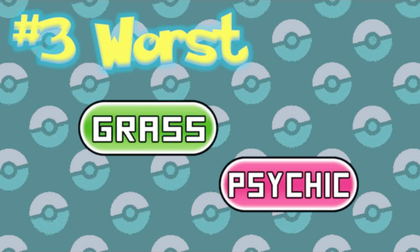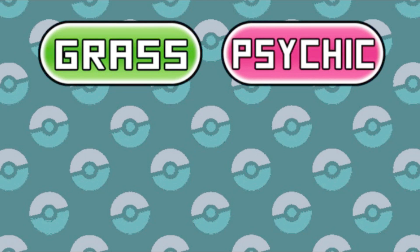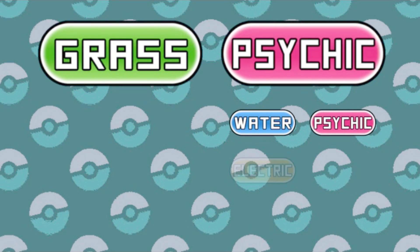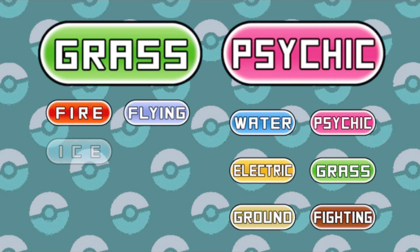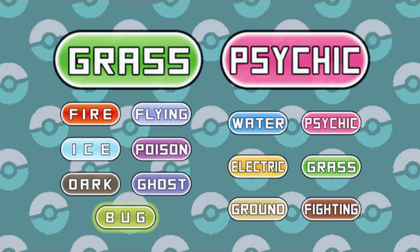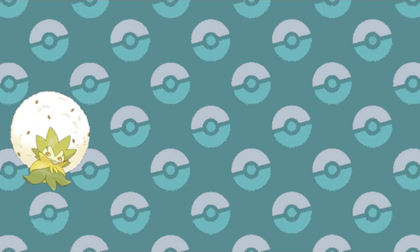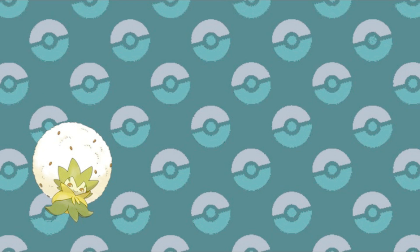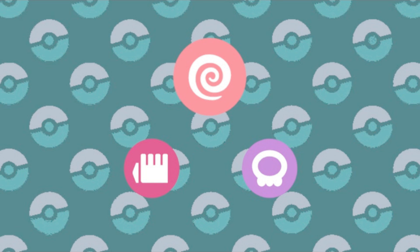Number three worst: Grass and Psychic. It's kind of surprising we haven't seen the Grass type yet, but it was inevitable it would show up. When put together with Psychic, these types resist Water, Psychic, Electric, Grass, Ground, and Fighting. We've seen worse, but the problem is with Fire, Flying, Ice, Poison, Dark, Ghost, and a quad weakness to Bug — none of the weaknesses cancel out. All of the many weaknesses of the Grass type still remain, only with more added on top. Offensively it's not super great either. While Grass hits the common types of Water, Ground, and Rock, it's resisted by seven other types. And Psychic only has power over Fighting and Poison, but this combination is still weak to Poison.